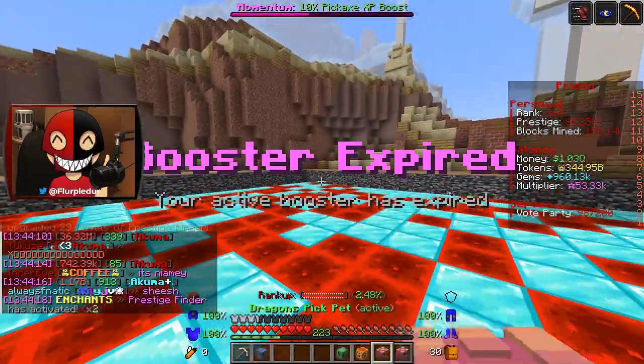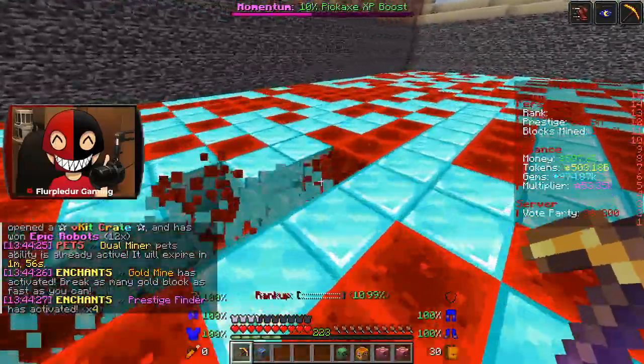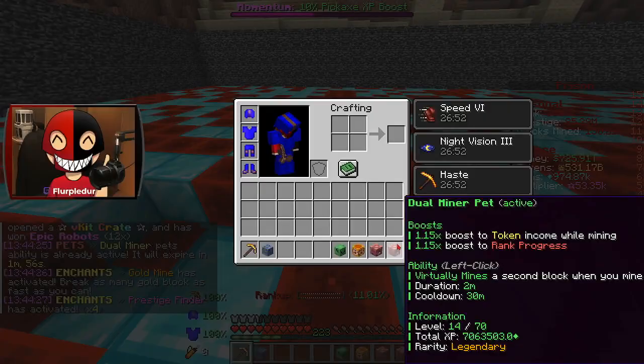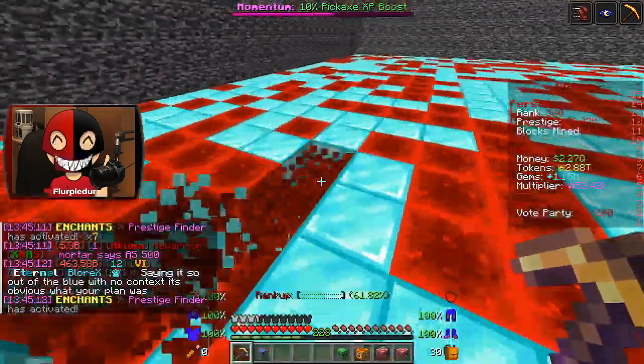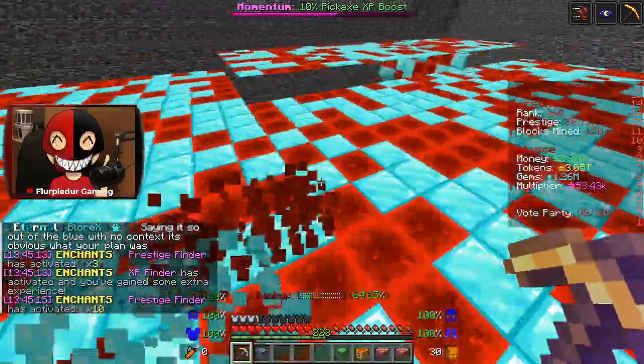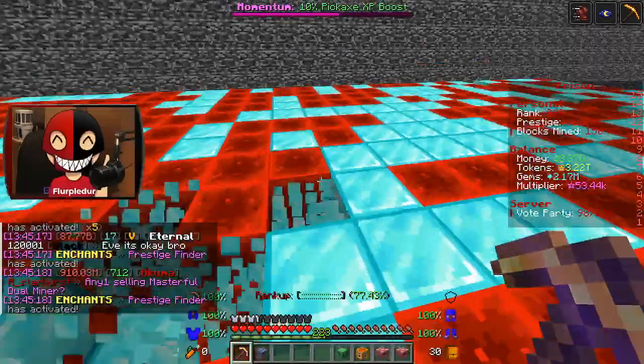I actually love when I'm mining and I end up replacing my whole token or pickaxe XP booster. There's my booster, which means my pet's also done. I want to at least use this pet before I open anything — he's got some decent abilities, he's gonna make a lot of enchants proc. A million gems again — look how fast my gems are actually flying up. Oh my god, I'm up to 2 million because a lot of enchants are activating.